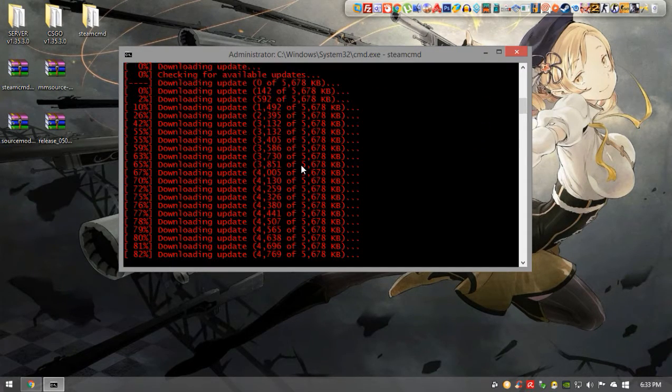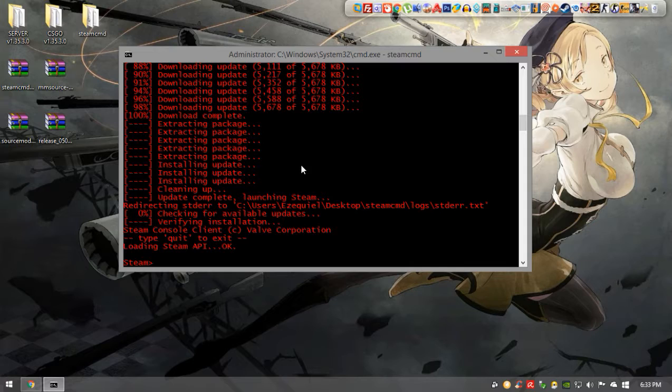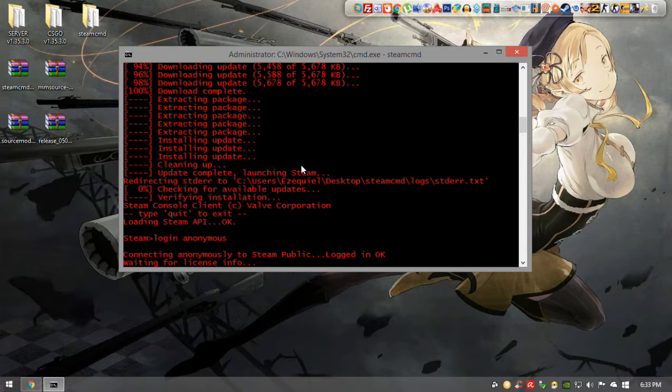Once you've updated SteamCMD, you're going to have to log in as anonymous. So we just type the login command and you will be registered as an anonymous login. We just have to wait for that.